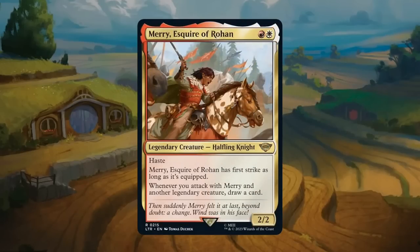Merry, the Esquire of Rohan: a red-white 2-drop, a 2/2 legendary halfling knight at rare with haste. When Merry attacks with another legendary creature, you draw a card. It also has first strike as long as it's equipped. There are about five or six equipment in the set, so it shouldn't be too difficult to pick up a couple if you have Merry. First strike helps attack without the opponent easily trading, and haste means you can get a hidden 4/2 attack right away. Worried about having enough equipment to enable Merry consistently, which keeps it at C+ rather than higher.